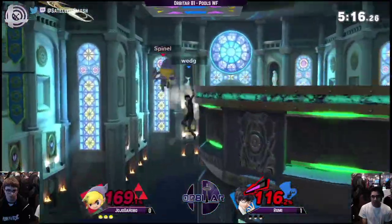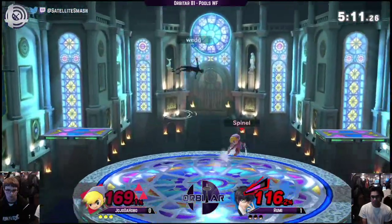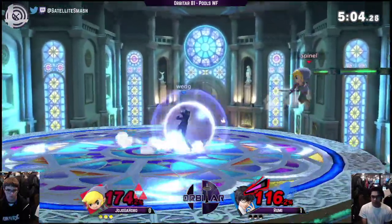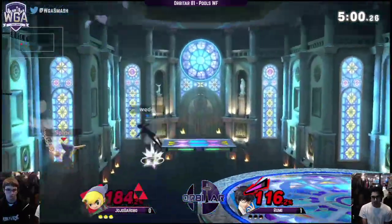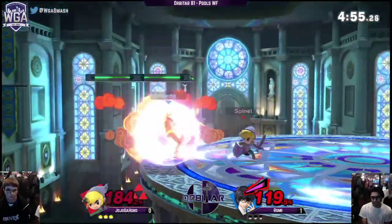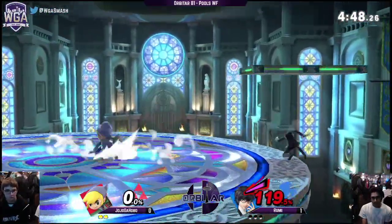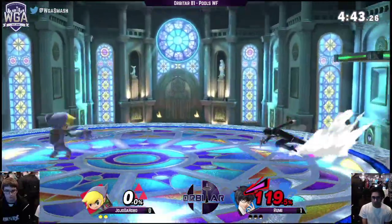He's actually doing really well getting back on stage here, against a character normally known for having extremely powerful edge trapping. Going for the gun again. I feel like both of these characters can just rack up percent really fast. Both suffer a little bit from the 'kill power' problem. 190% — I didn't know back throw killed like that.